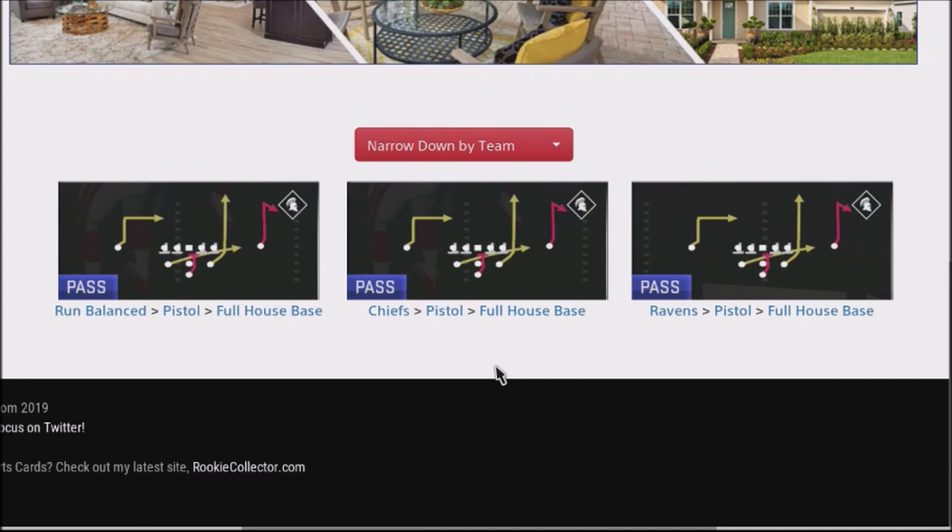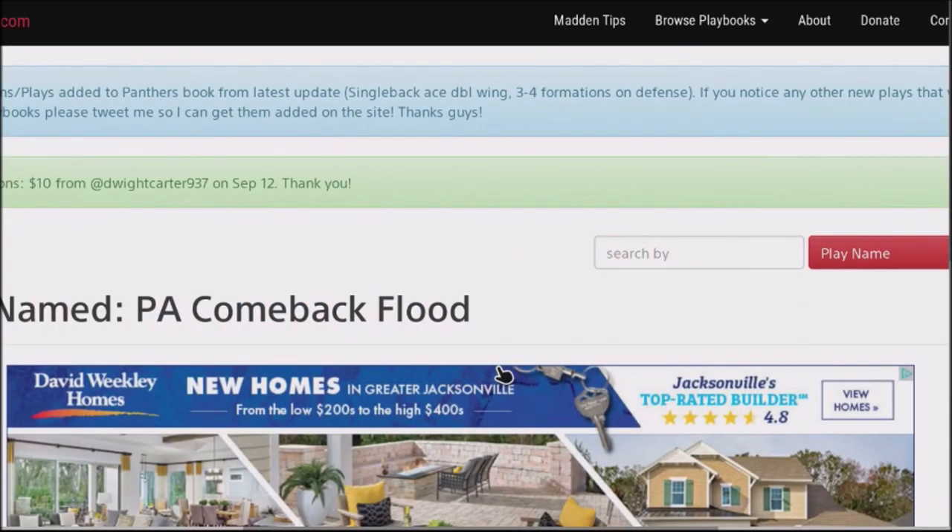This is out of the run balance, Chiefs, and Ravens playbook. You can find this concept in other playbooks too, but the play in particular is the Play Action Comeback Flood.